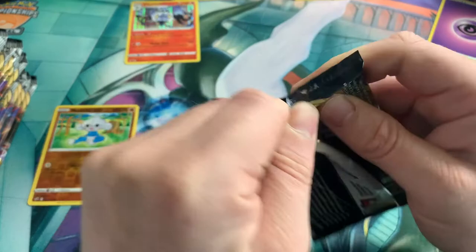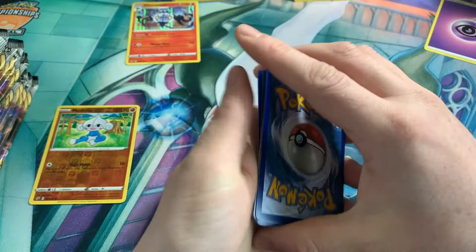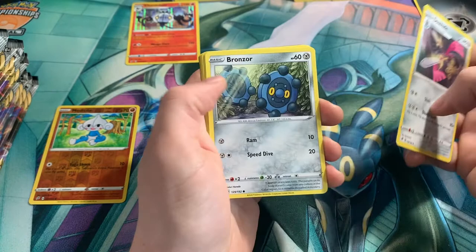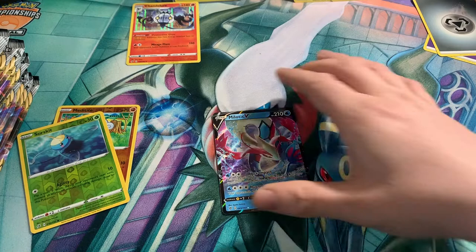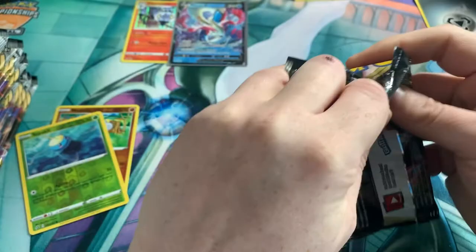Going into the next pack. Check out Pokey Mark — his link will be in the description below. See what he pulled. Full Heal, Training Core. Let's put those to the side. The Blade, Bronzor, Toxel, Applin, Galarian Darumaka, Bunnelby, Surskit, and Milotic V for the rare. Not too bad. Not seen that yet, so that's always good. I know a few people that are after that card. I don't know how playable it is or when they'll be able to play it at the moment.